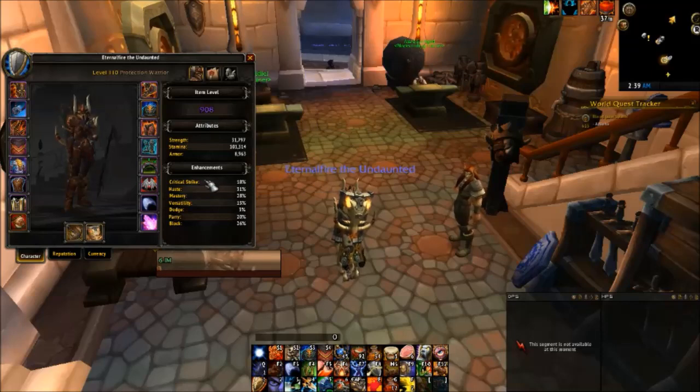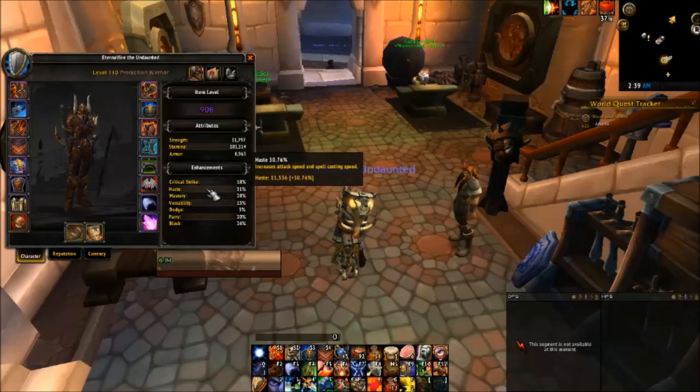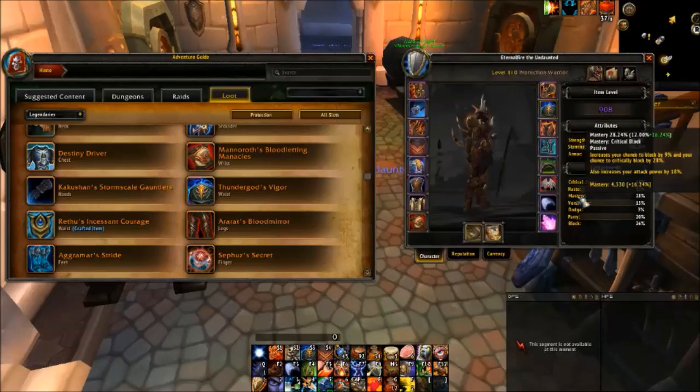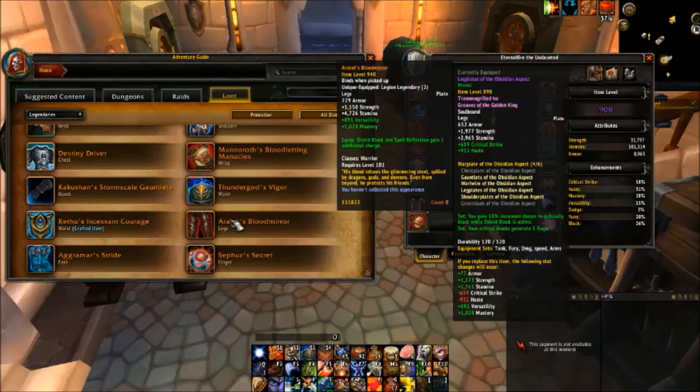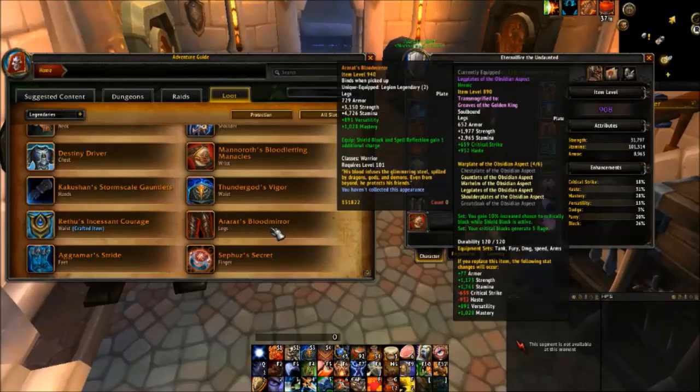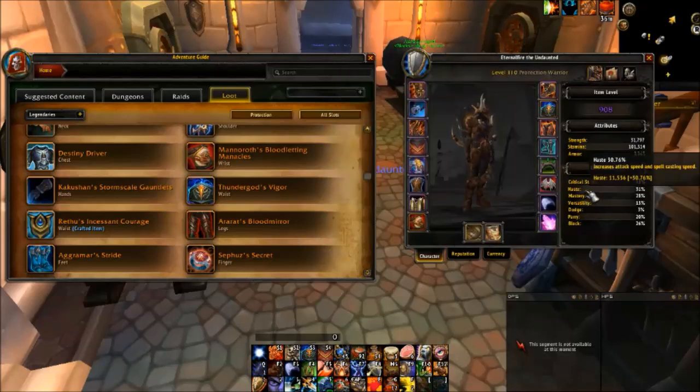So again, focus on item level, and then when you can, focus on your secondary stats in that order: haste, mastery, versatility, crit. One last note — if you get Ararat's Blood Mirror, I believe you should be able to roll with less haste because you're going to have a third charge of Shield Block. You'll easily be able to have Shield Block up 100% of the time even without that much haste — you could probably go down to 20–25% haste and still have Shield Block up that much. So you could focus more on mastery and versatility. Definitely leave me a comment if you get it before me, because if you can lower your haste to around 20%, then you can focus on mastery and versatility, and I think that's a really interesting build.